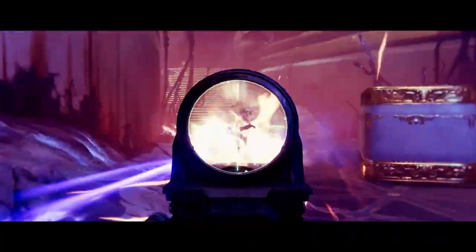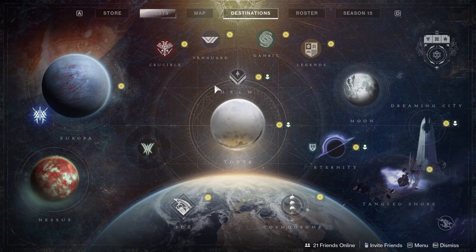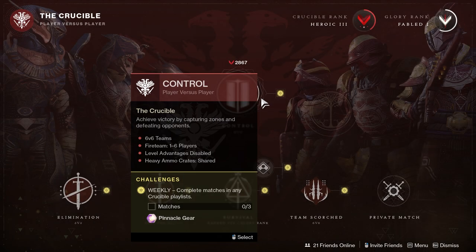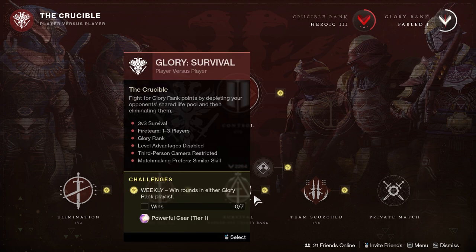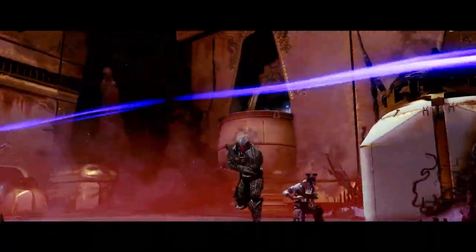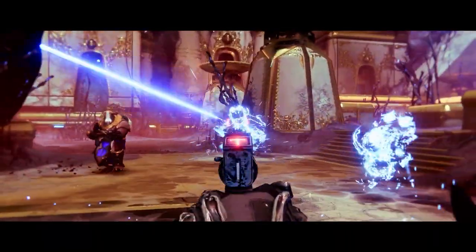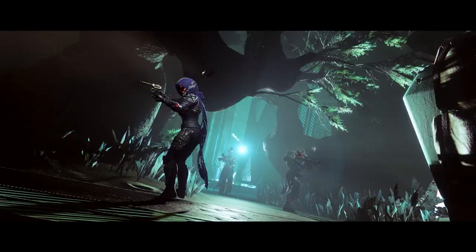Do the core activities and the seasonal activities — there are a couple of reasons for that. The core activities and seasonal activities will have weekly challenges, and those weekly challenges by themselves are 12,000 XP apiece. So for Crucible, that's just doing three Crucible matches — you'll see them in your director with little yellow icons. Additionally, turning in eight bounties on core activities will reward you powerful and pinnacle drops, and also give you weekly challenges.